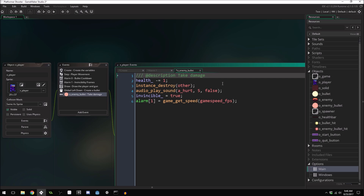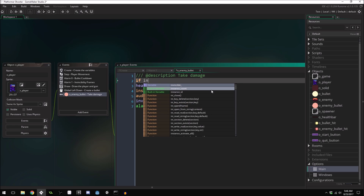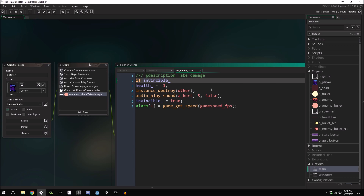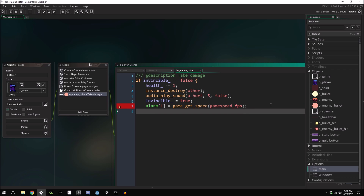The other thing we want to do is make sure we can't take damage when we're invincible. So we say: if invincible equals false, then we do the damage stuff. We only take damage if invincible equals false. Now we should be able to run the game and test it.